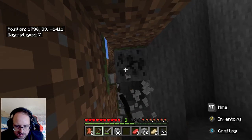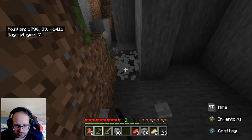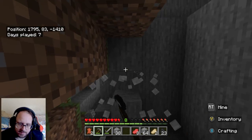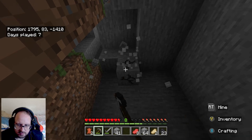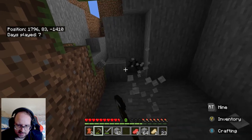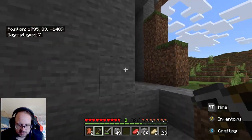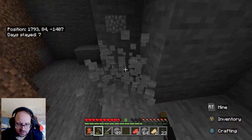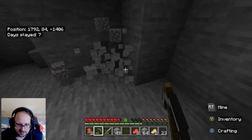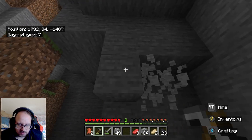I've got heaps of cobblestone. Just digging around this area, anywhere there's light. We need cobblestone itself — not really much else but that. Coal is just a benefit. I shouldn't go too far up because you never know what's up there.